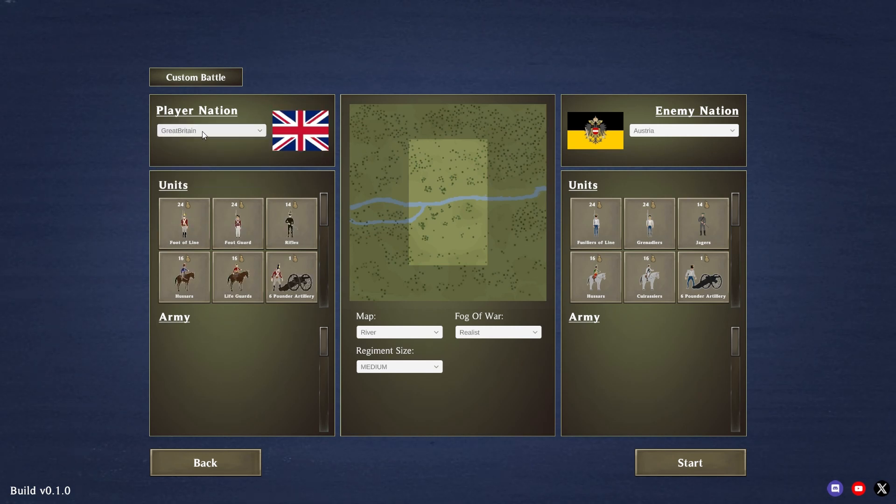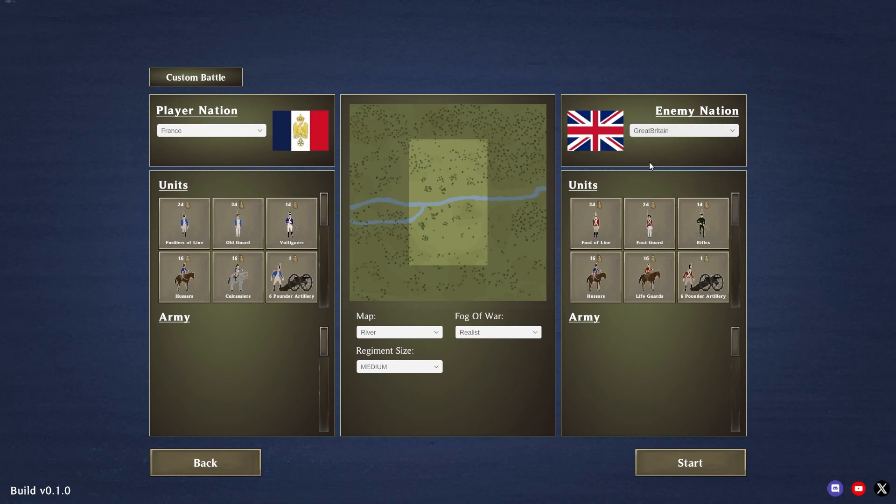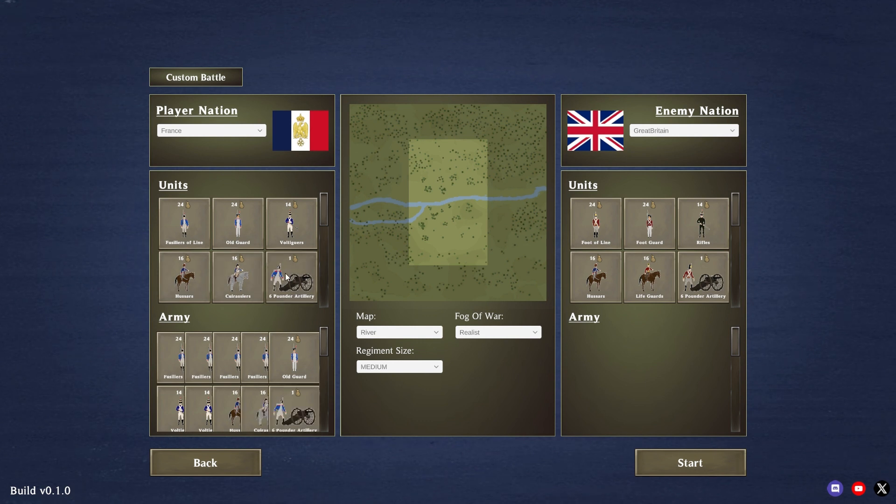You can create a custom battle up to 2000 units. You can also select the map in some battle settings. Select your nation and enemy nation and build your army as you wanted.